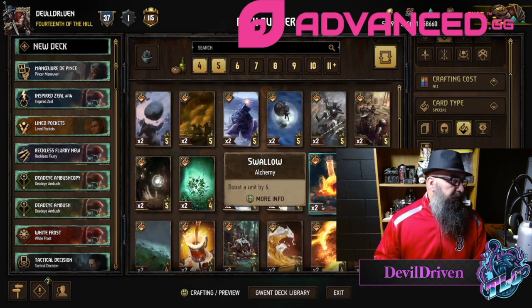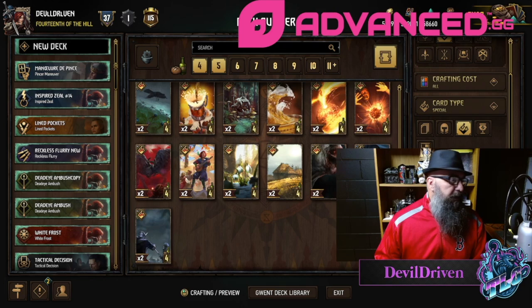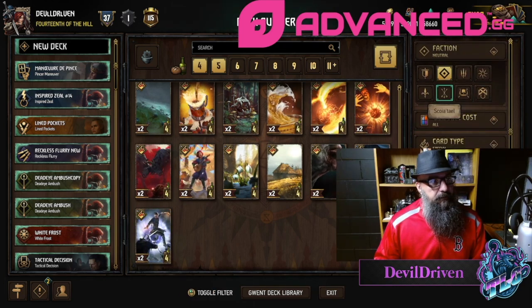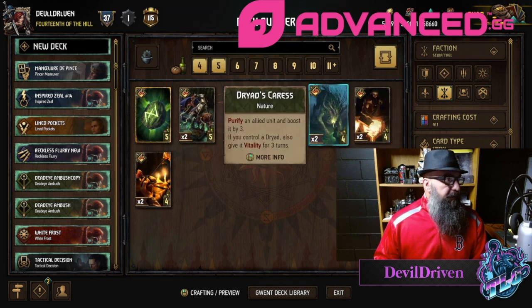Spores seems okay. Golden Froth across the board. Tempering would be a good one too — that's Scoia'tael though. Same with Dryad's Caress, that would be a good pickup.